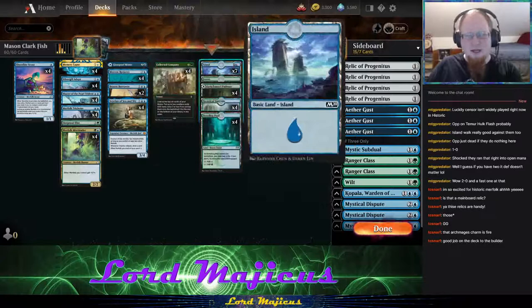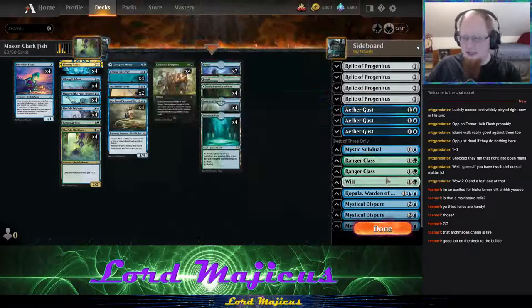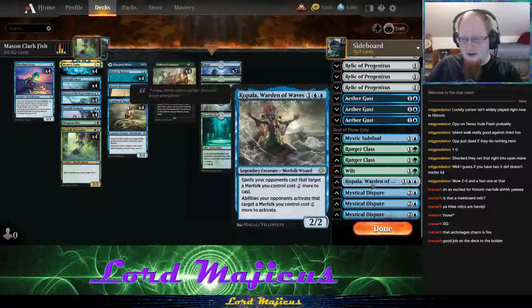I've gone the opposite direction — I play more Glass Pool and feel you don't need as many lands to get there. He's going heavier on mana and just doesn't play the one-drops. His sideboard looks pretty standard: Relic, Ether Gust, Mystical Dispute. We'll see how it goes.